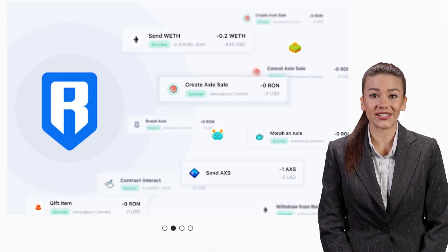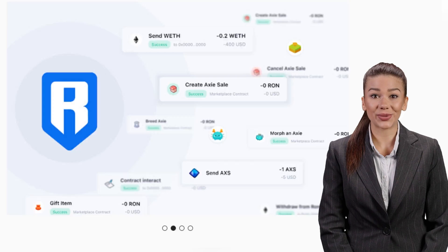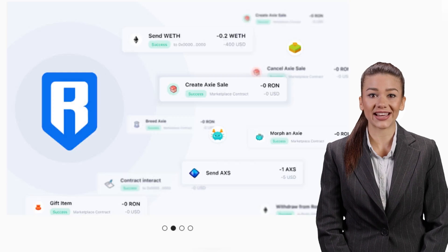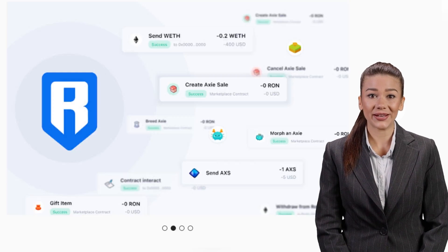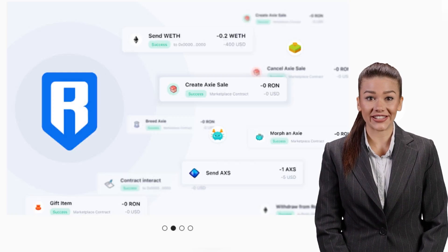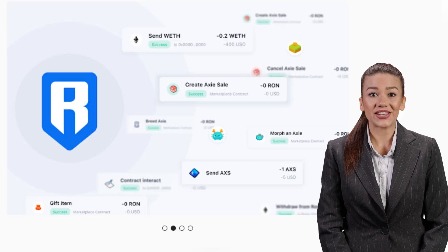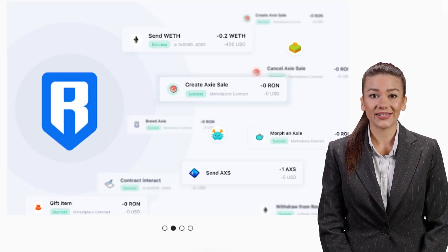I don't want to waste any more time — I'll explain everything step by step in the order you need. In this video I will show you how to create a Ronin wallet, which you will need for the game, how to create an Axie Infinity account, and how to add your wallet as an extension for the Chrome browser. A big advantage of the Ronin wallet is that you have 100 free daily transactions, so you will never pay a commission again.